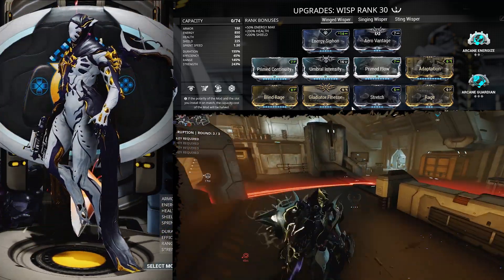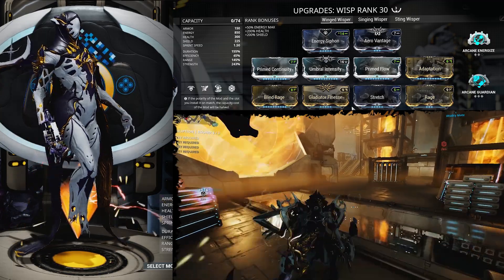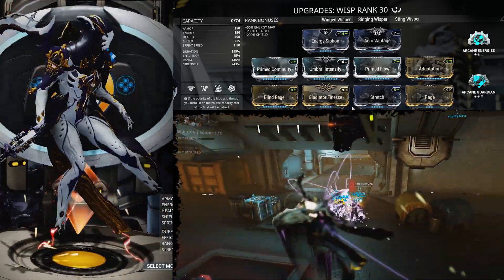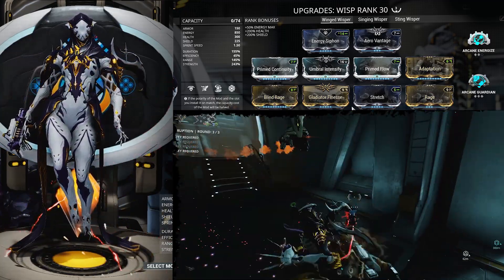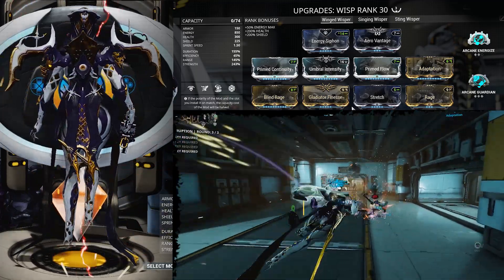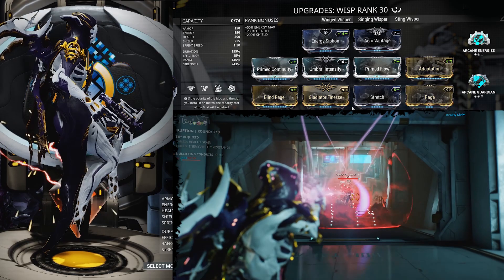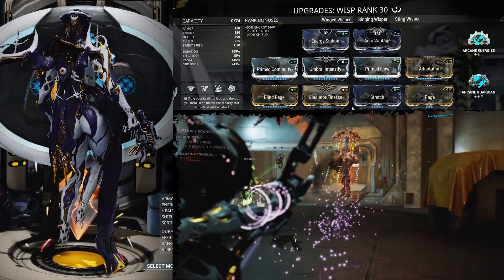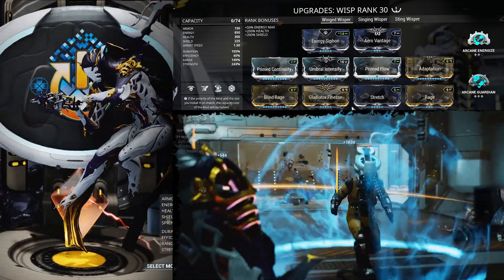With this build and the weapons I chose, I'm building around the Aerial Advantage mod, which is great for her because her passive makes her invisible while airborne. When you land, it puts five enemies to sleep that were damaged while aim gliding for six seconds — sometimes only two or three seconds if they take damage or wake up another way, but it still gives you an opportunity to take care of enemies or stun bigger guys. For survivability, this build has two defense mods — Adaptation and Gladiator Fitness — tied in with Rage. With Arcane Guardian, you're going to get a lot of armor, preventing more damage and allowing her to really take a hit.